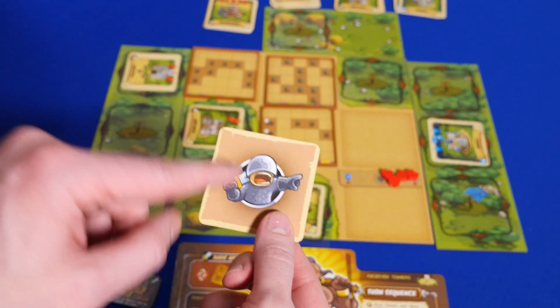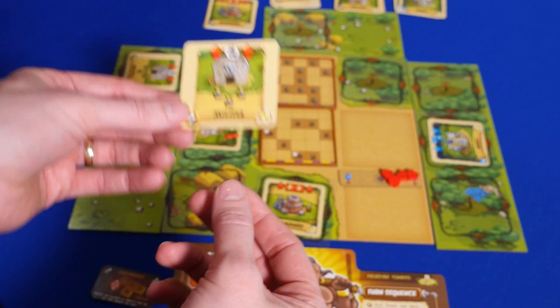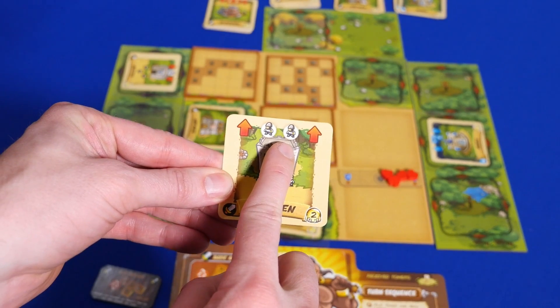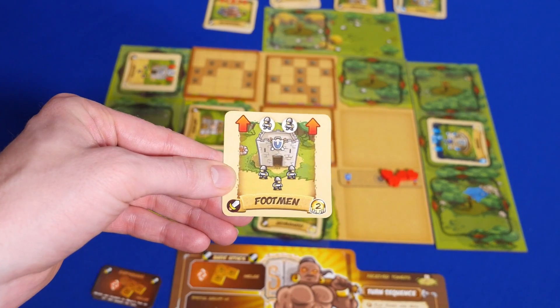Now you can upgrade towers. Any towers that were passed to the left instead of being played get upgraded to the next level tower. This new tower will be stronger, but will also be critical in taking down those portals.